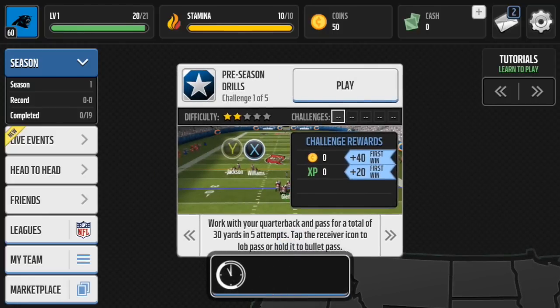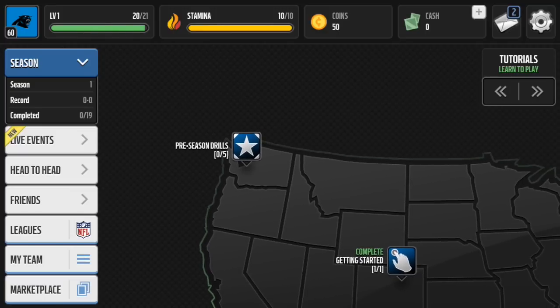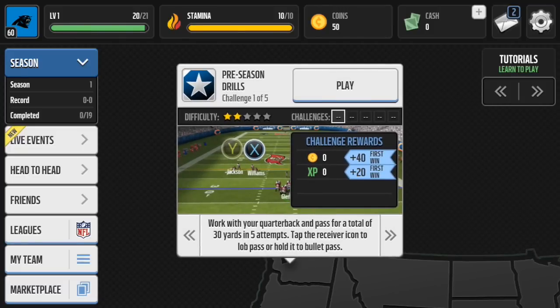I'm going to go over to these preseason games, pretty sure that's Washington. I'm going to do all these preseason drills and then get into our first game, hopefully — not sure if we'll do that this episode or next. Preseason drill number one: passing — get 30 yards in 5 attempts, shouldn't be too hard.